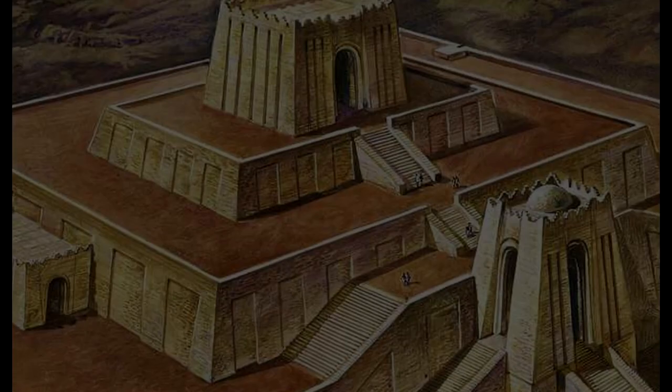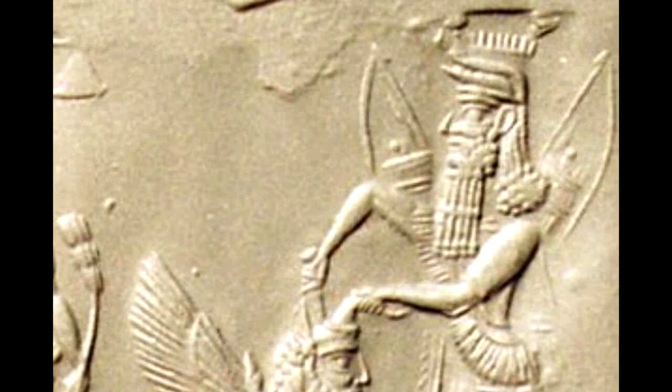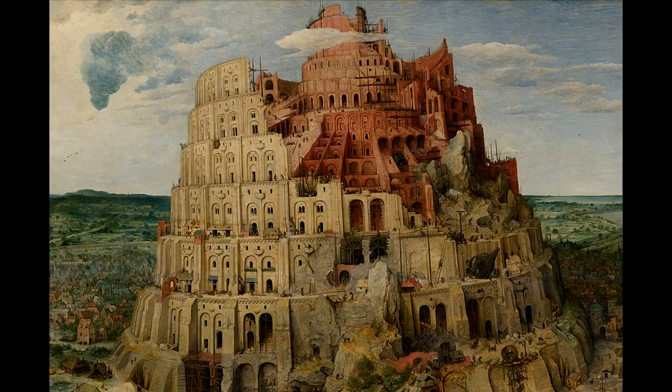For the setting, Endo drew inspiration from ancient Mesopotamia, Babylon, and Sumeria. In particular, Endo was inspired by the Epic of Gilgamesh — an epic poem detailing the adventures of Gilgamesh, the king of Uruk — as well as the Tower of Babel, a story from the Book of Genesis from the Bible.